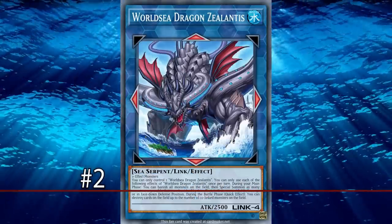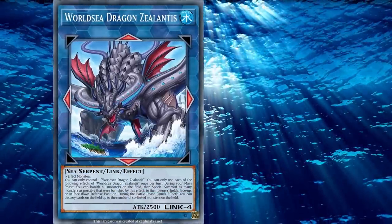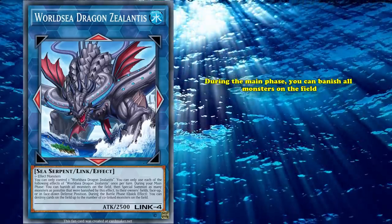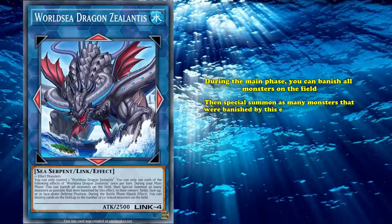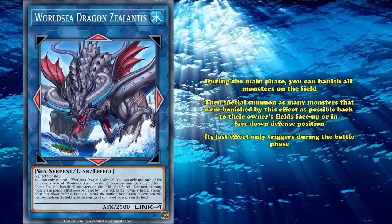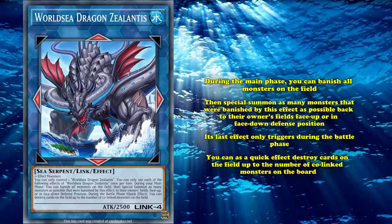And coming to number 2, we have World Sea Dragon Xelantis. This is a Link 4 Water Sea Serpent with 2500 attack, and can be made with one or more effect monsters. You can only control a single copy of this card. During the main phase, you can banish all monsters on the field, and then special summon as many monsters that were banished by this effect as possible back to their owner's field, face up or in face down defense position. Its last effect only triggers during the battle phase, where as a quick effect, you can destroy cards on the field up to the number of co-linked monsters on the board.